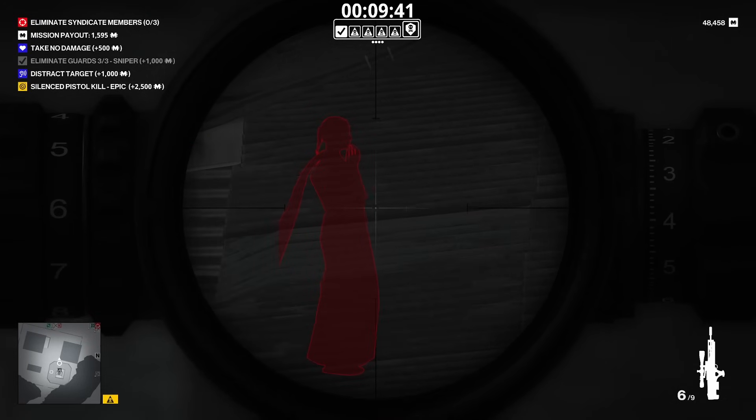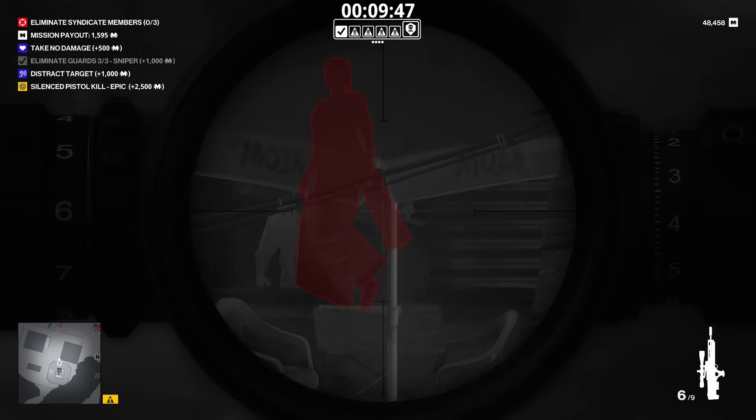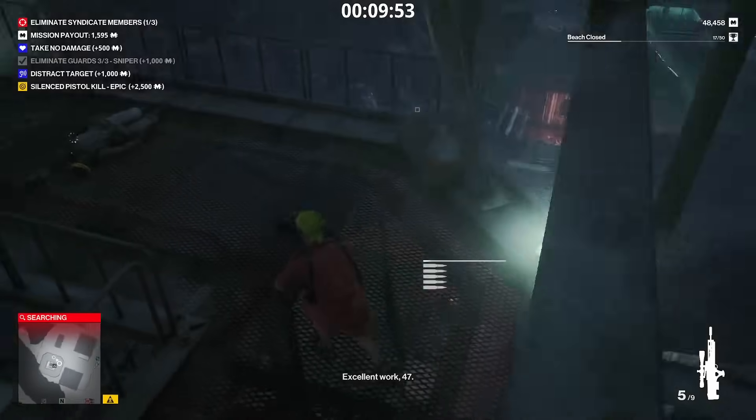Personally, I tend to go for open maps like Mendoza, Berlin, Dubai, or Ambrose Island, as they're all multi-leveled and offer easy access to high-ranking disguises, making it easy to get started. These maps can also be great for sniping, as NPCs have a hard time looking vertically.